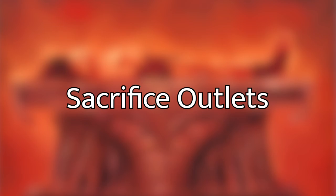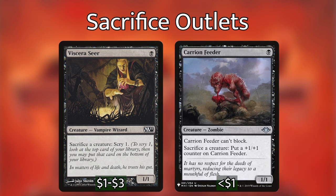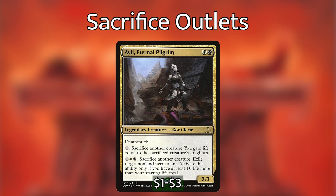Starting with the cheapest to cast, we have Viscera Seer and Carrion Feeder — both cost one black mana. Viscera Seer's scry ability is a must-have for this deck; if you have a lot of tokens you're sacrificing, you can go really deep into your library. Carrion Feeder pumps himself up, but we don't really need to attack and he can't block, so mainly he's just there because he's a free sac outlet.